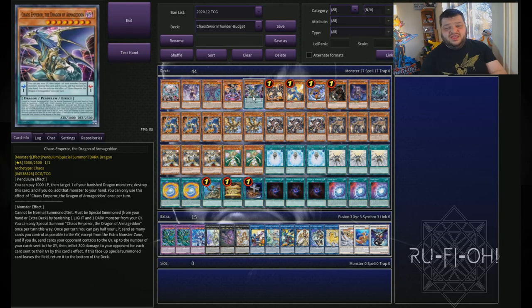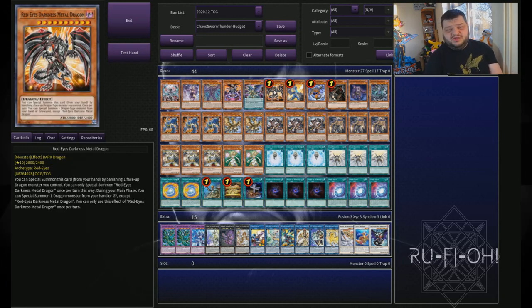We then move on to the recently reprinted Chaos Emperor Dragon of Armageddon. This is the one that was a prize card and it's far more budget friendly now than it was before. It's still a relatively expensive card, so this is something you could omit from your list, but it is still a very, very strong option worth considering. In keeping with the Chaos Dragon theme, we've got Red-Eyes Darkness Metal Dragon here. Recently got an errata but still incredibly powerful and really good to play in this deck - just a fantastic card for generating resources.